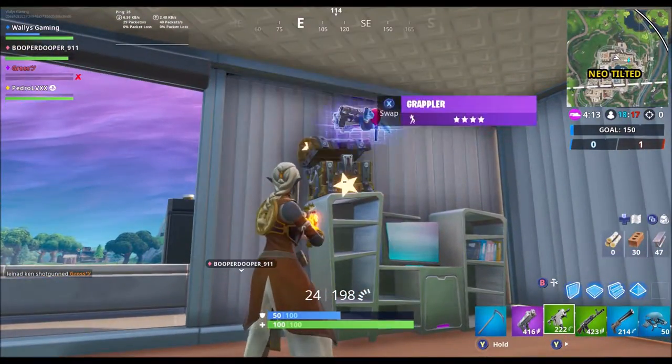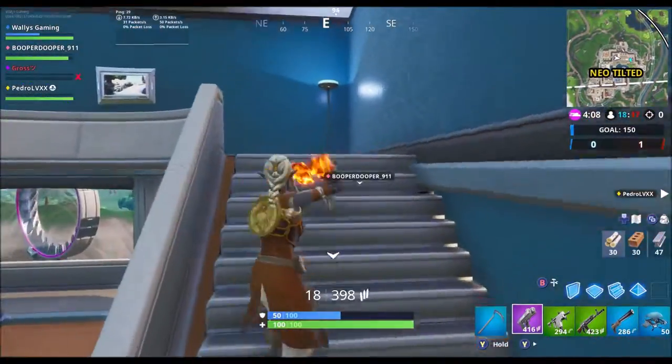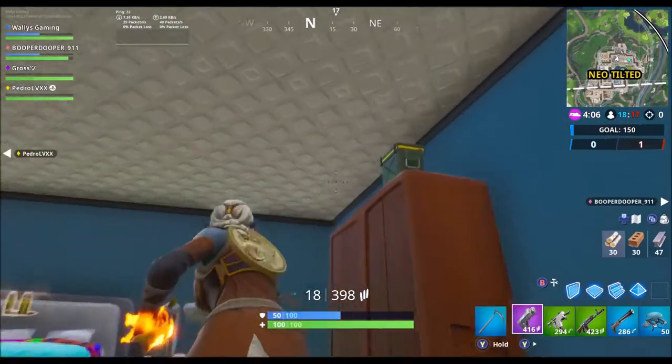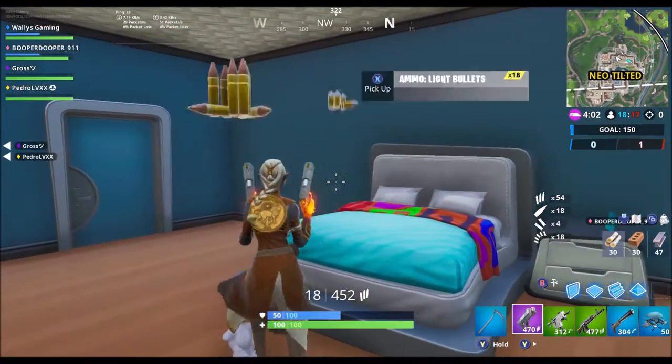We've got a dual pistol, a burst SMG, a heavy AR, and then it looks like our suppressed pistol. We've actually got everything that we need here, so let me grab this ammo and we're going to head up top to see if we can find anybody.